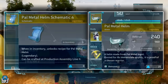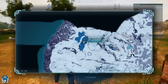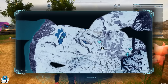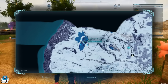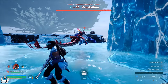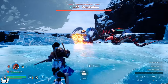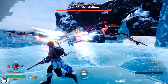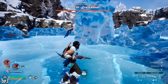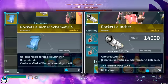Next up, we have the legendary pal helmet schematic. This drops from Frostallion, located right here on the map — another legendary alpha world boss at level 50. Frostallion is probably the easiest of these legendary bosses to take out because when you fight her there are so many obstacles to hide behind while your pal does all the work. Frostallion is weak to fire element pals. When you come up here you're gonna need that cold resistant armor because it's freezing, so do what you gotta do and get that schematic.